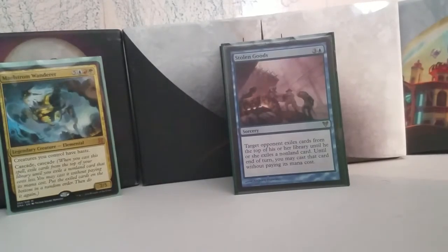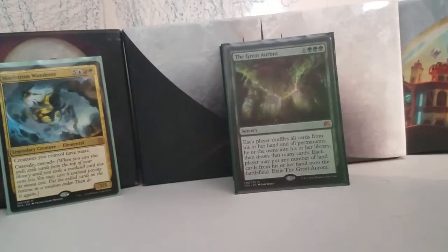Stolen Goods is a sorcery for three and a blue. Target opponent exiles cards from the top of their library until they exile a non-land card, and until end of turn you may cast that card without paying its mana cost. None of those cards go back into their deck or graveyard — they stay in exile. So if Stolen Goods hits something you don't want to cast and definitely don't want anybody to have, you can just leave it in exile. Otherwise you get something for free and you don't know what it is — just like Maelstrom Wanderer.